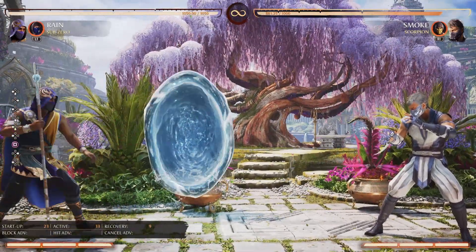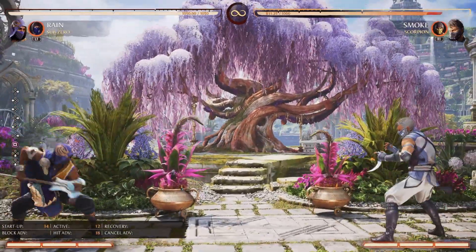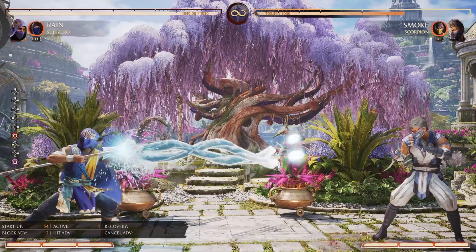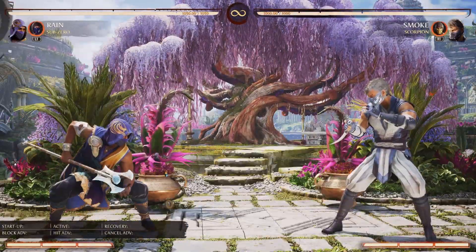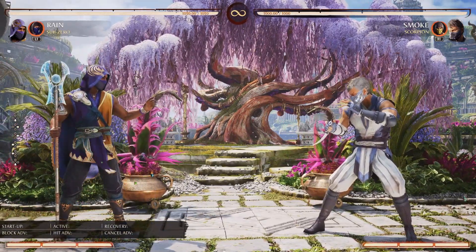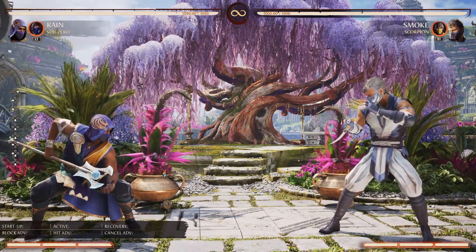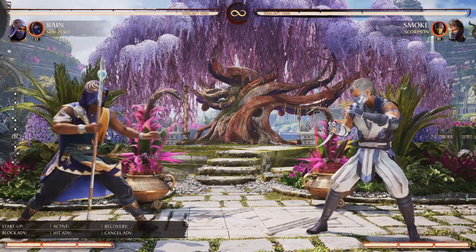The only real issue is the startup on his zoning tools. The Water Beam, Upflow, and Ancient Trap are all zoning tools, and the fastest one is 34 frames — ridiculously slow for a projectile. Scorpion's spear is 20 frames, so you're going to get out-zoned by Scorpion. You already don't want to be zoning Scorpion, but he could out-zone you if he wants to. So you have to be careful with that.